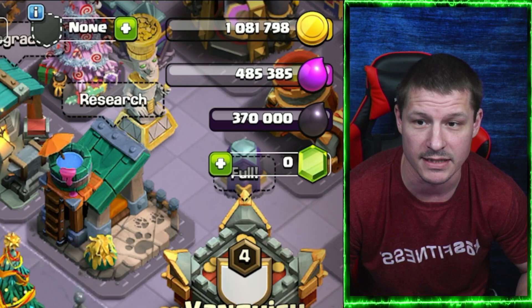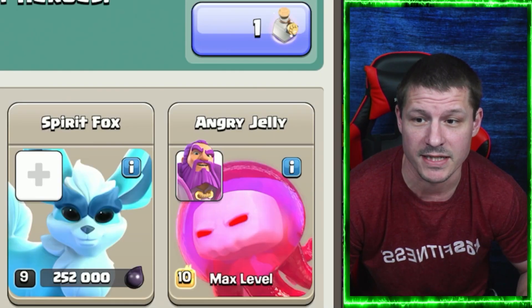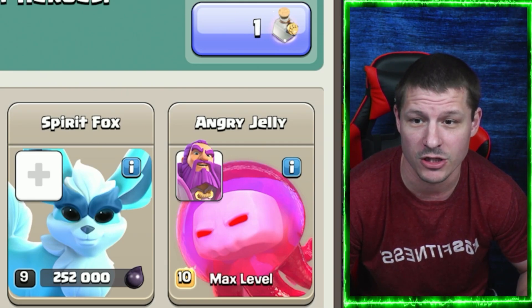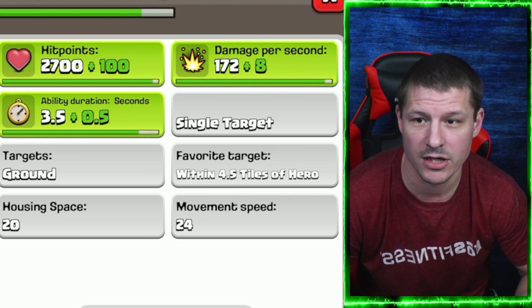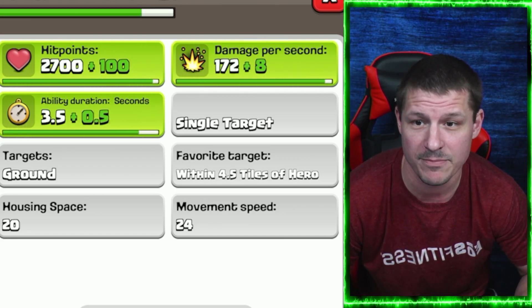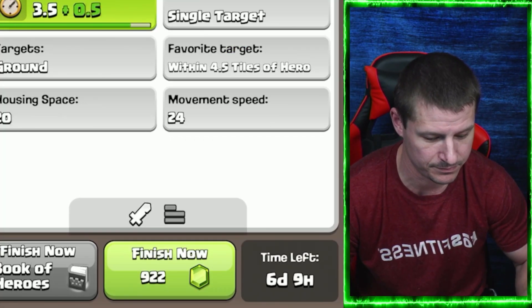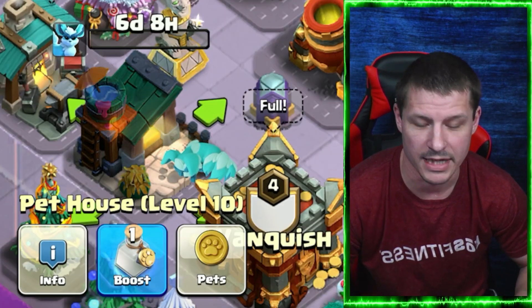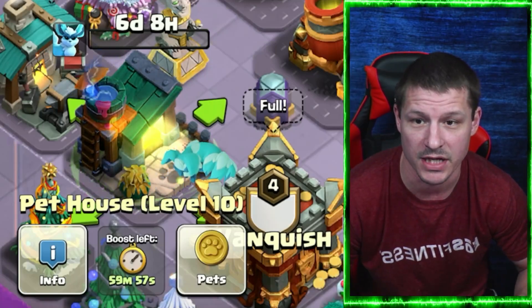Before we try it out, I want to go ahead and upgrade the Spirit Fox in the Pet House. Spirit Fox is going to cost 252,000 Dark Elixir and take six days to finish. It's going to get a hit point increase of 100, an ability duration increase of 0.5 for a total of four seconds, and the damage per second is going to go up by eight. Let's go ahead and get it done. I'll boost it for one hour to take a day off the upgrade time.